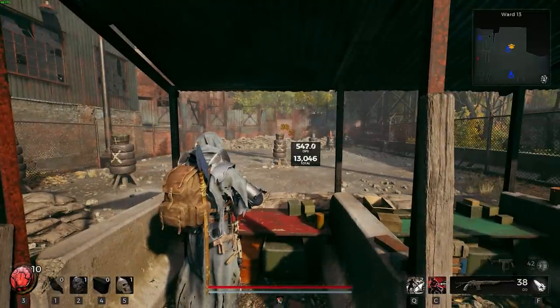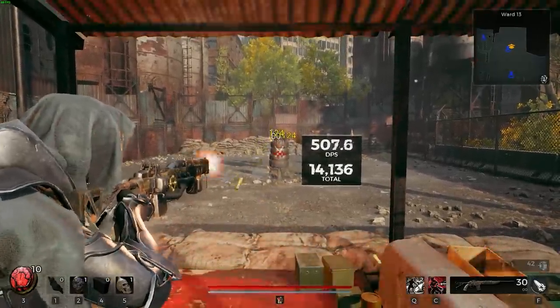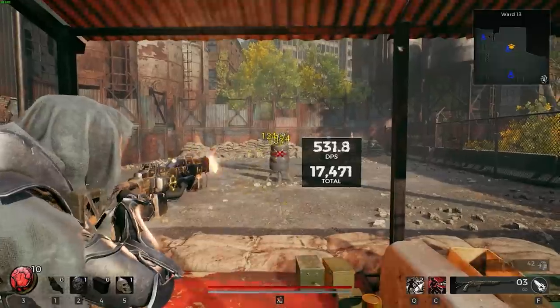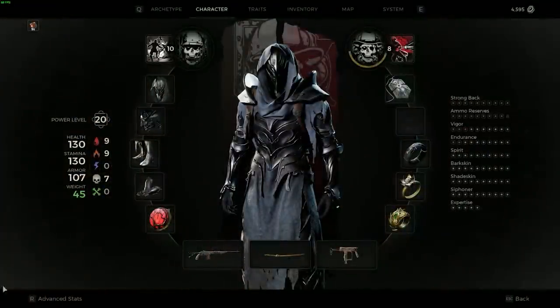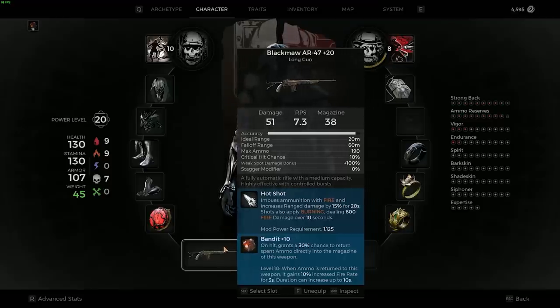Once the bar is empty, it has to fill back up as I deal damage. You deal damage and you fill your bar back up based on the stat called Mod Power Requirement, which I have some stuff equipped that's reducing that. But that's not the point of this video right now.